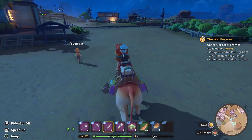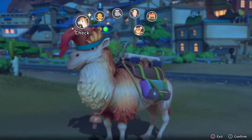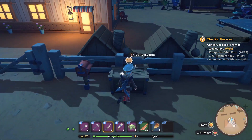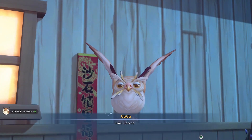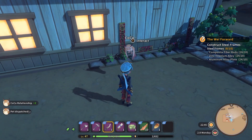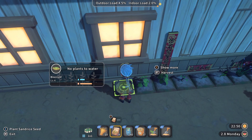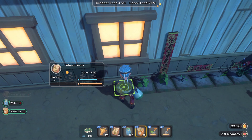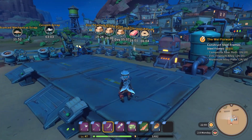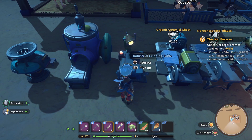With the evening still open, the player decides to start on steel frames. Mian has harvested wheat, so we replant it quickly with bio crust, water, and a little fertilizer. For steel frames we need zinc titanium alloy, aluminum alloy plates, and composite fiber rods. We have all of those, so we get 15 composite fiber rods going and set up a second machine tools for aluminum alloy plates.